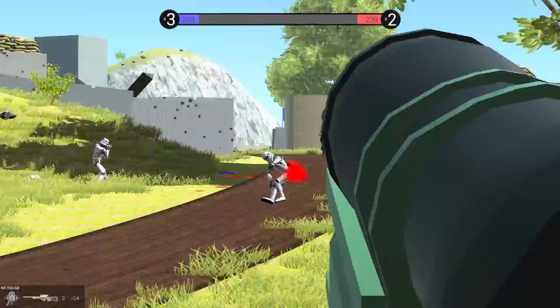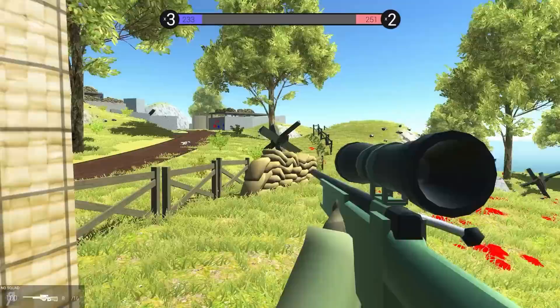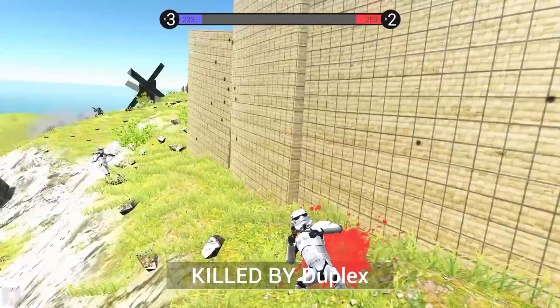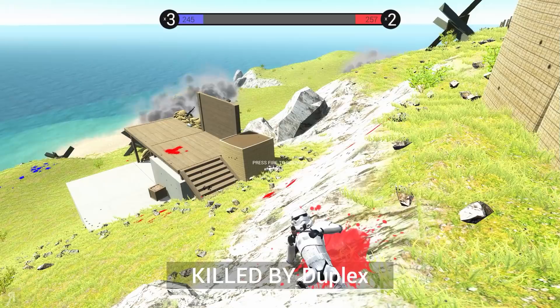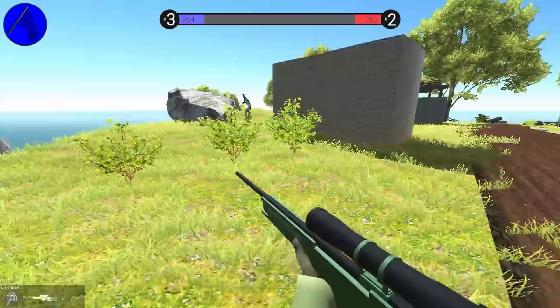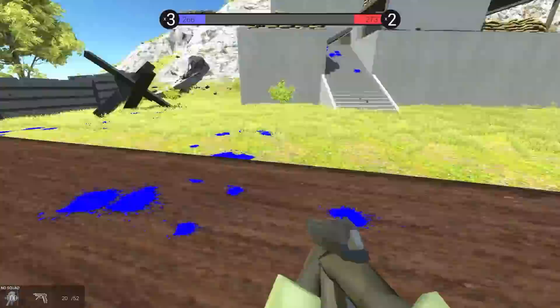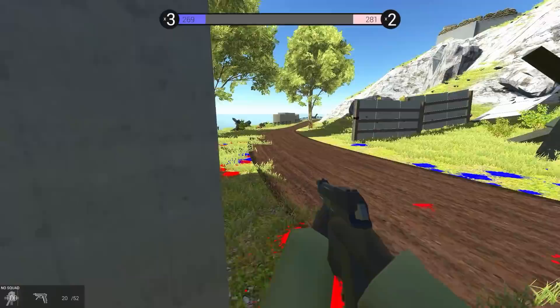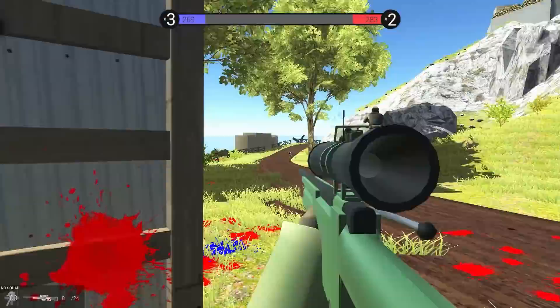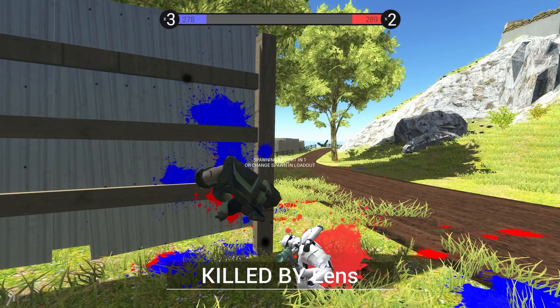I only have three bullets remaining - I should probably reload. We're catching up! I knew it - he's got a shotgun. Of course he does, but look at the point totals - now we're actually catching up. That is really nice, and I can respawn at the fort, which is great. Someone told me in the comments that hip firing is actually pretty good in the game. Look at that guy right there - he's literally impaled into the fence!